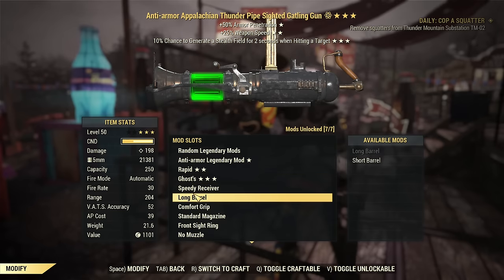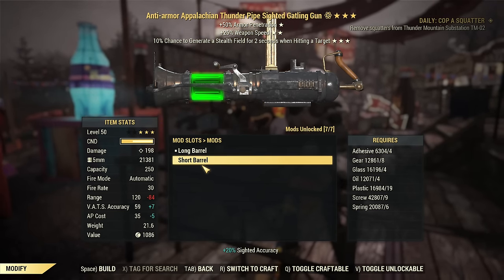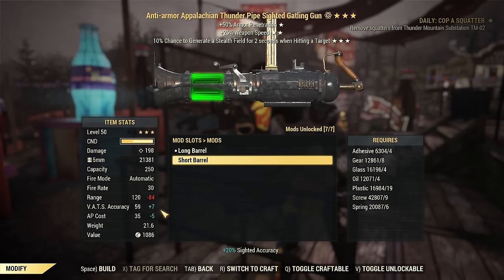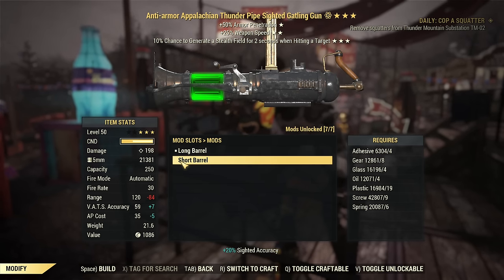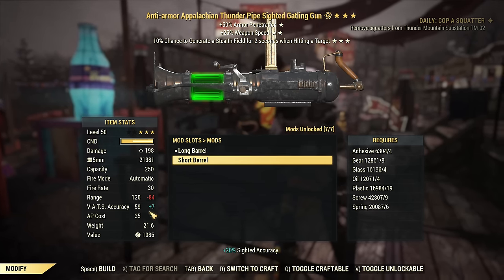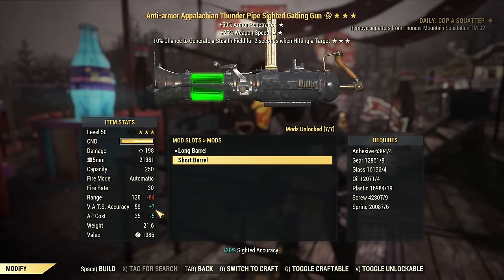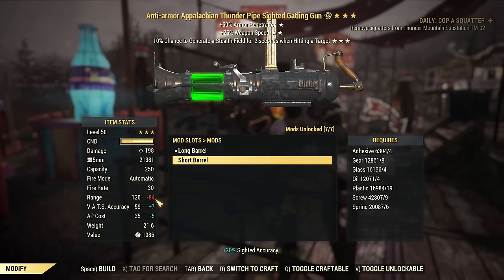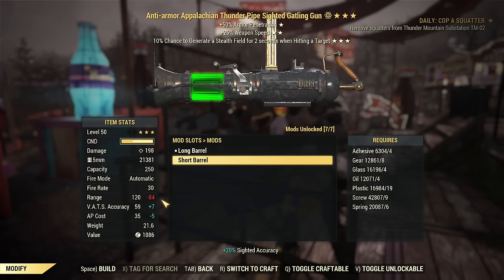Two barrel options: long and regular. Interesting fact — the short barrel reduces AP cost, but I would not recommend using it. You are losing VATS accuracy, which is not good. Don't be fooled by the tooltip saying VATS accuracy goes up — it's not true, because VATS accuracy is mainly based on total range. If total range is going down, VATS accuracy is going down, not up.